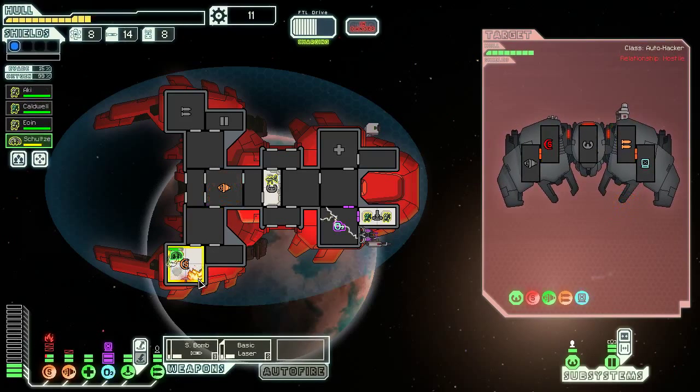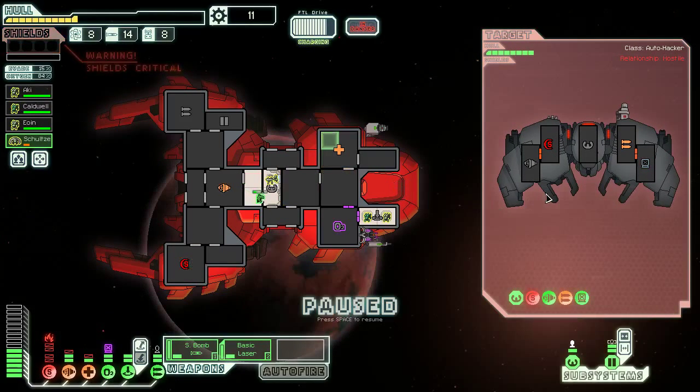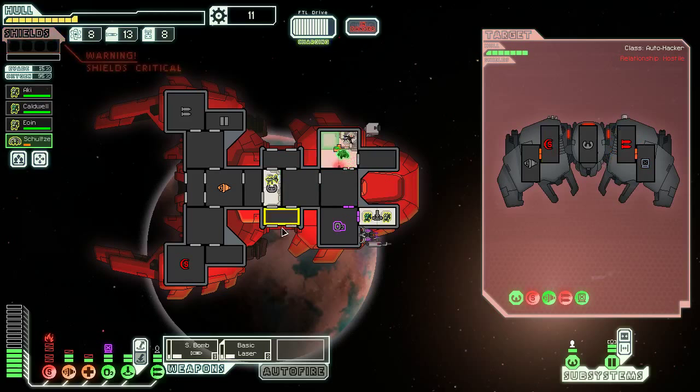Both of our shots missed, which is wonderful — now we have 0% dodge chance. Shields are critical, the fire's spreading, Engie's in a bad place, and the medbay's down too. We might just want to jump away from this one, to be honest. Shields are completely down. Small bomb, basic laser — get it done. Now that all their stuff's out — oh my god, there's a breach in the medbay too. That's okay, we can get it back up. It doesn't really matter that our shields are completely down now, because we can keep them completely offline too. You're healed — go in here and fix the engines. Engines are totally fixed.